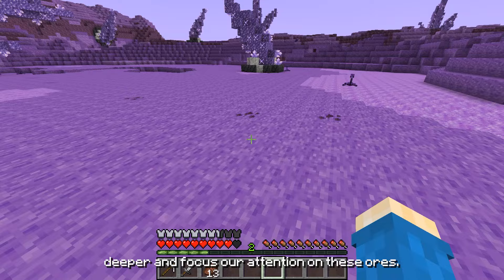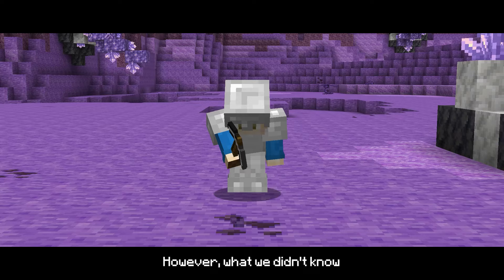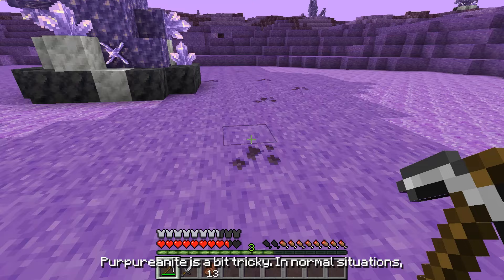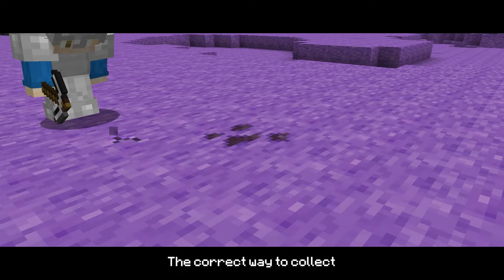The research shows that these ores are called Papyrionites, and they possess a magical energy with three main uses. What we didn't know is that collecting Papyrionites is a bit tricky. In normal situations, you can just mine it directly with any pickaxe, or else it will only drop regular cobblestone. The correct way to collect it is by clearing out the blocks around it, and then you can mine and get it.